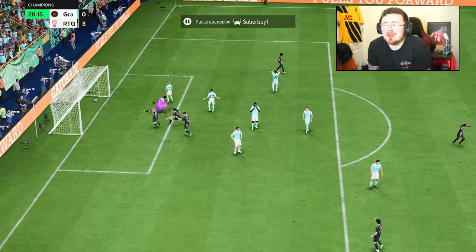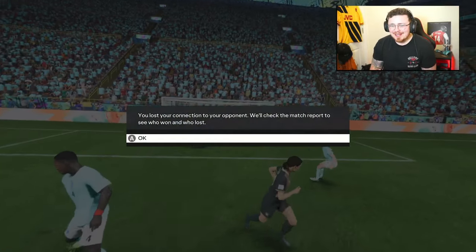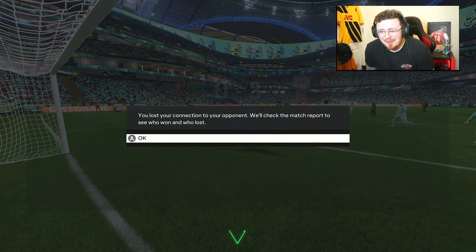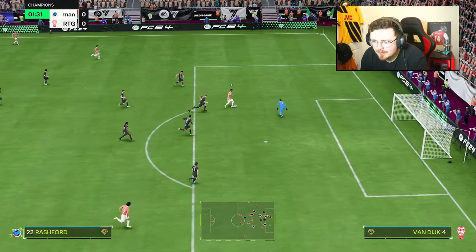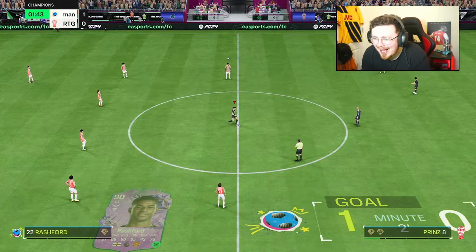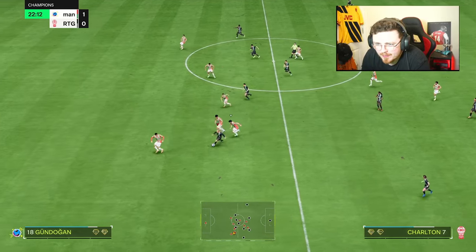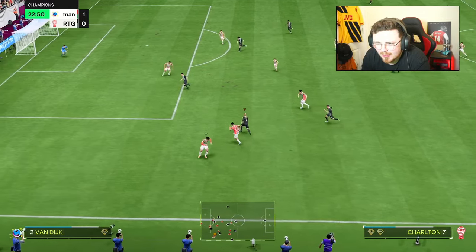He's just so, so good. I need this card — I need to find a way to pack him. It's the only way I can afford him because he's at 3.5 mil, but decent start. He's in — keeper, no! Why has he come flying out? Controlled sprint, controlled sprint. He's dangerous with the ball.